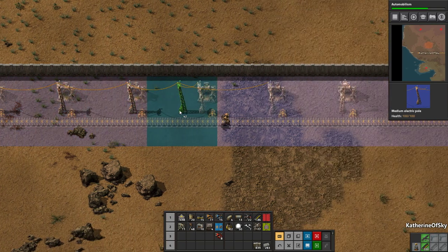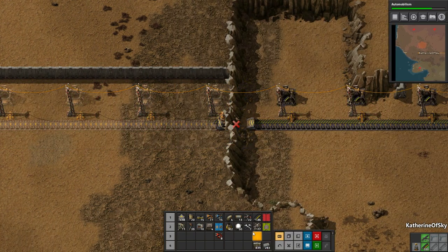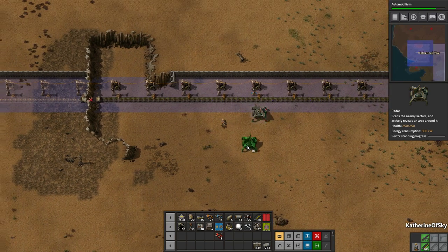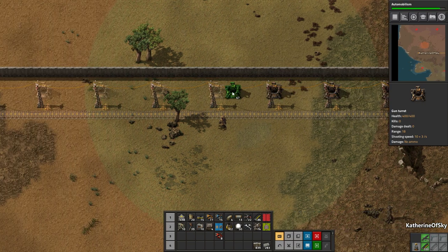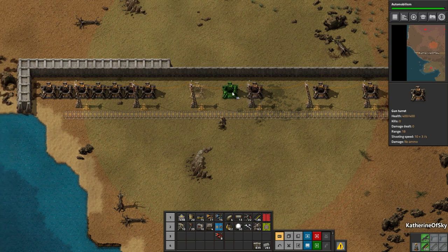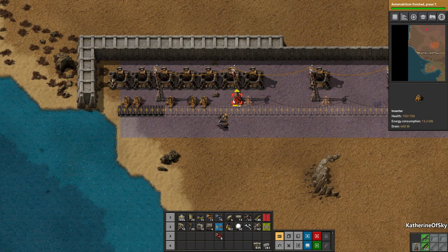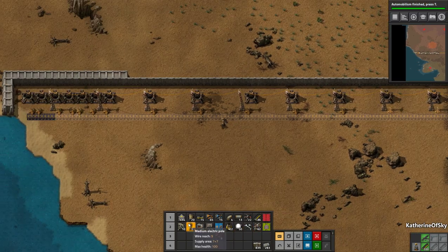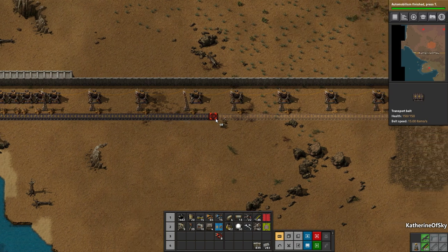This is going to be done and dusted. We need to also check for radar positions — I don't know if the other position is close enough but it should be okay. Let's find the radars — almost there. We can put one here and then one on the end as well. As long as it's within range it'll be fine.